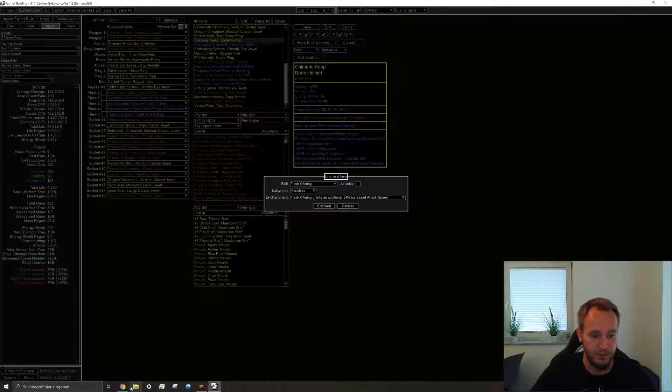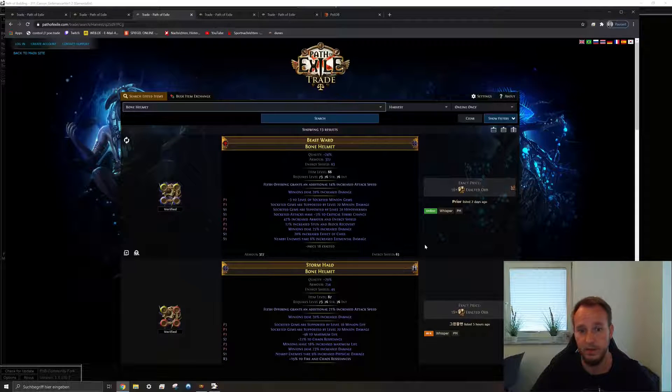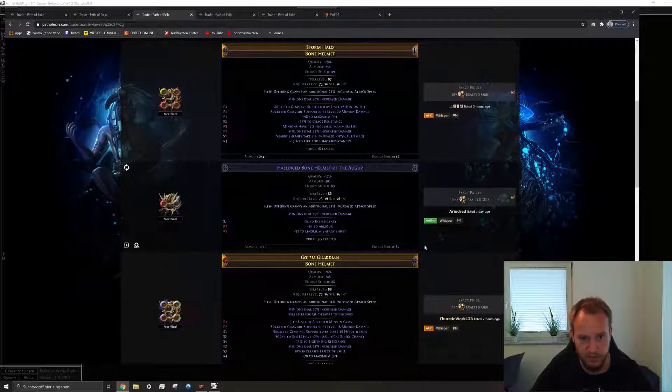Even the merciless flesh offering enchant is better than the eternal carrion golem one, so that might be an option for you and it's way cheaper. You can see right here there are some double-influenced helmets, but this one for example is super cheap — I would 100% buy this helmet if I had the currency because it has the flesh offering enchant and it's even the eternal one. It just offers more damage than the carrion golem enchant if you use flesh offering, and why wouldn't you use it? It's almost free and your carrion golem is doing all the work anyway. This is the better enchant — that's just what I wanted to say.